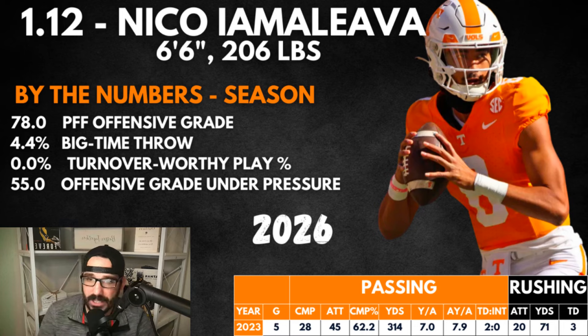Rounding out the first round at 1.12 — Nico. He was my QB2 heading into last year. I love Nico — I think he's tailor-made for this offense. He looked good in the game against Iowa — looked like a legitimate college quarterback. They didn't test the portal so I believe they believe in Nico. No turnover-worthy plays, big-time throws are there. He fits this offense. I did a whole profile on him last season — go check that out. That's the first round, and you notice a lot of wide receivers — that's the trend now.